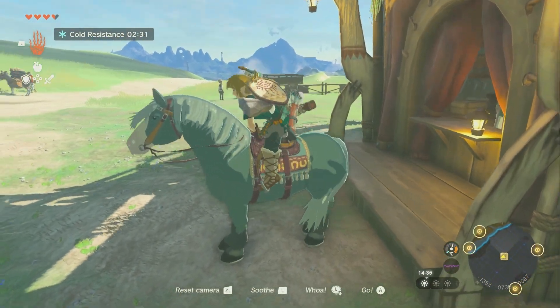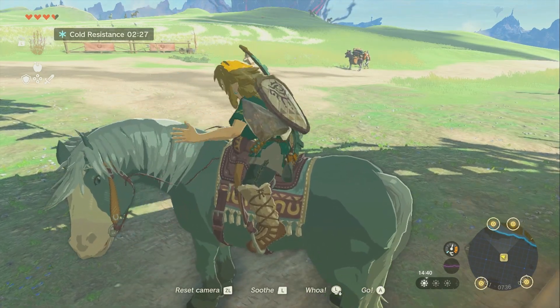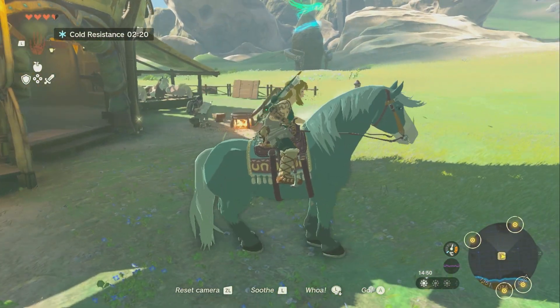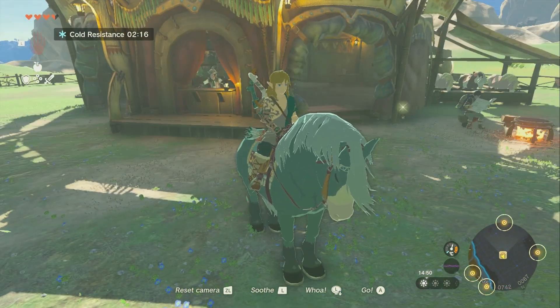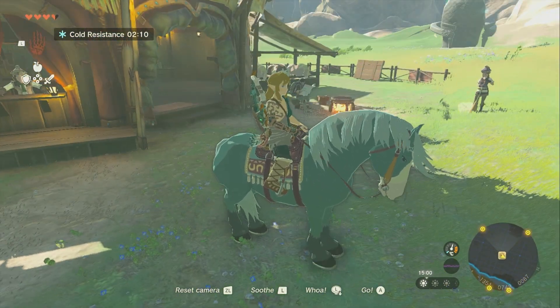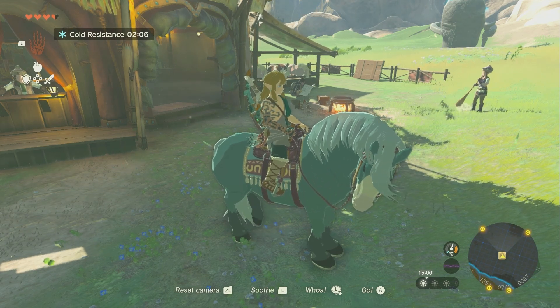So go over to this guy, press A to mount, then A to go, L to soothe, ZL to reset the camera, and down on the left thumbstick to stop when you're going full speed. And that's it, guys. Get out there, tame your horses — that's how to do it. Now you know how to get a horse, use stables, and do all of that in the Legend of Zelda Tears of the Kingdom.